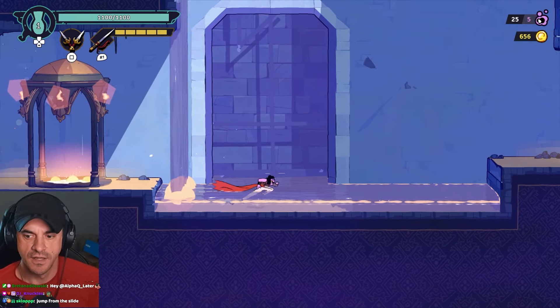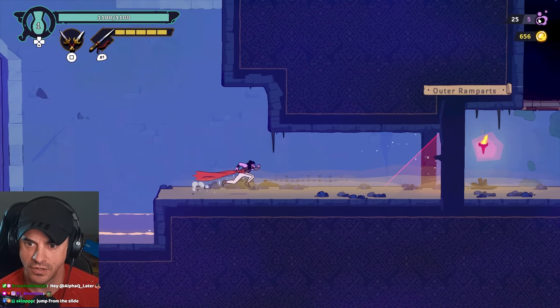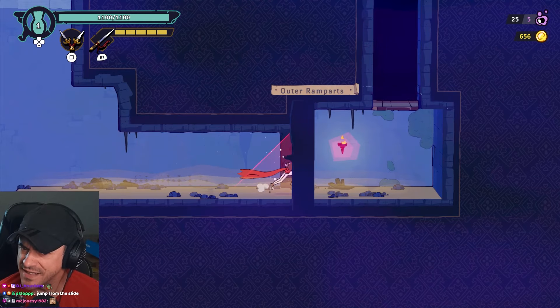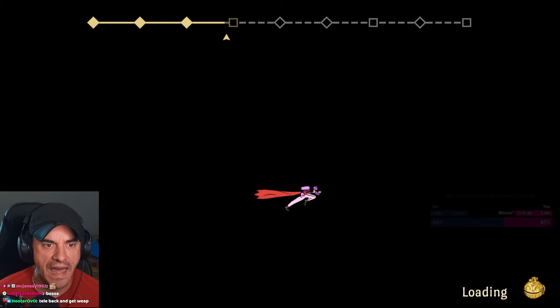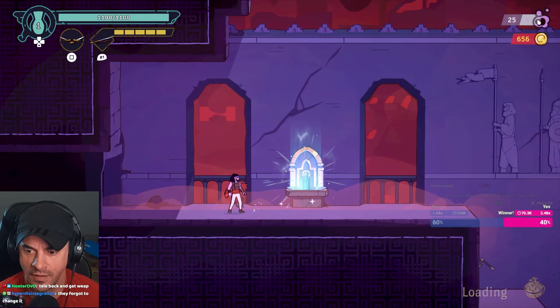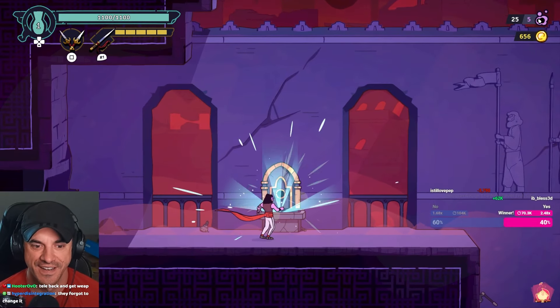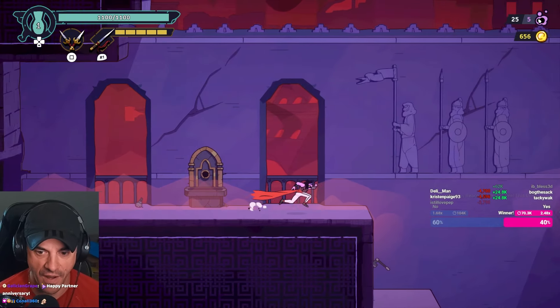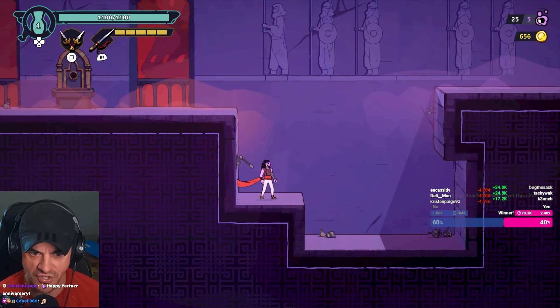Boss fight! Boss fight! Outer ramparts - isn't that a Dead Cells level? It has to be a Dead Cells level - they forgot to change it. Boss fight time, let's see what kind of boss fights they got in the Rogue Prince of Persia.